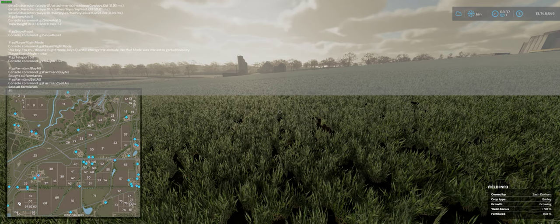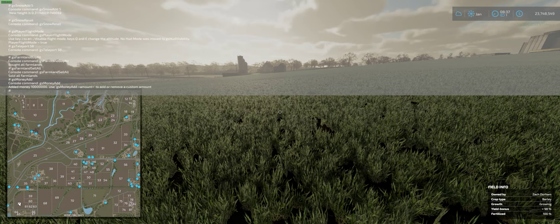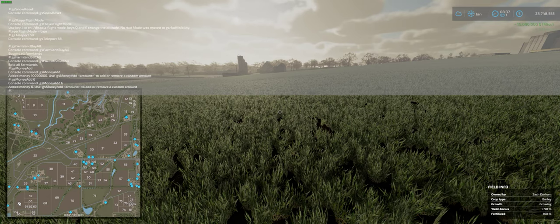This one I think will be pretty popular: gsMoneyAdd. Hit Enter and you instantly get 10 million dollars. You can also use the Up Arrow to recall the command, add a space, and enter a custom value — even just six dollars if you want.